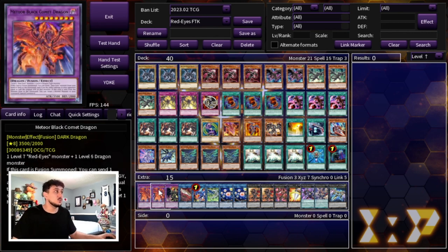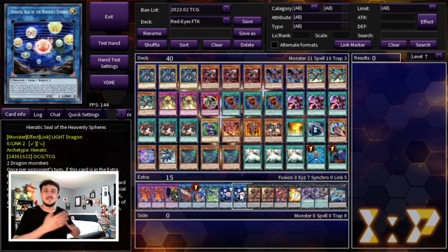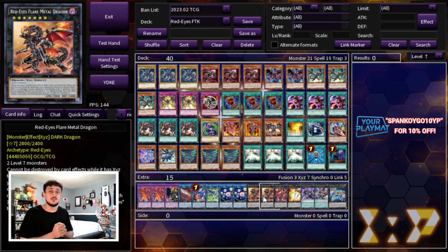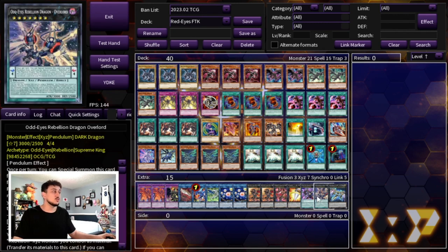For the extra deck we're playing two Meteor Black Comet Dragon — two because if you're playing against Kashtira you don't want your only one ripped out, and you can still FTK going second as well. Going second it's not technically an FTK anymore but you can set up a very similar board and still win that way. Then one Dragoon, one Pisty, one Striker Dragon, one Romulus, two Hieratic Seals — the standard Dragon Link package. Two Red Eyes Flare Metal Dragon, because even if your opponent has a hand trap to stop the FTK, you can end on Flare Metal and put them on a timer. One Diabolos, one Odd-Eyes Rebellion, and Odd-Eyes Rebellion Overload as an OTK package, and one Zeus if you're not OTKing and need a board wipe.